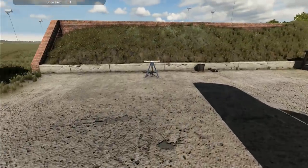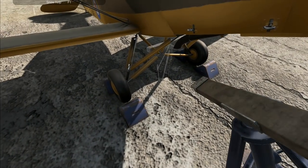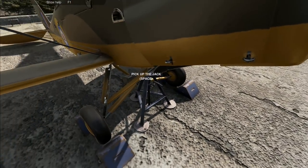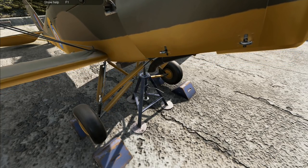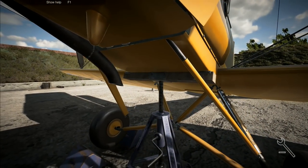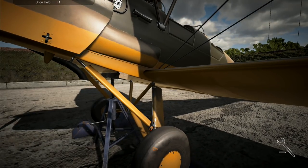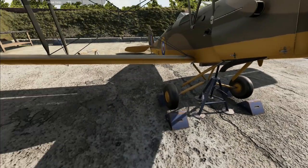I know that the refueling bit is not everybody's favorite part, but it is kind of an essential part of aircraft maintenance - and as far as real life is concerned, it's pretty accurate I think. Right, lift you up there - there we go, that's up as high as we can go. Compression legs - I need to do both of them like that, and then I want to take you over here.